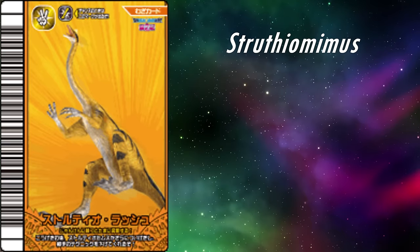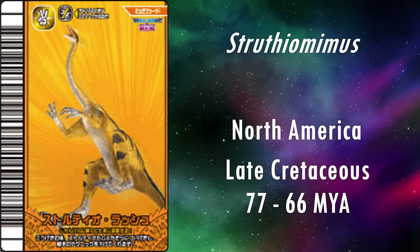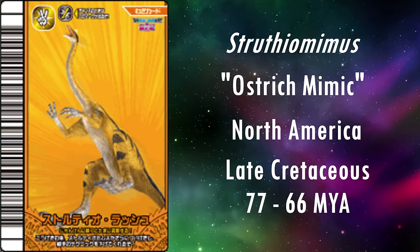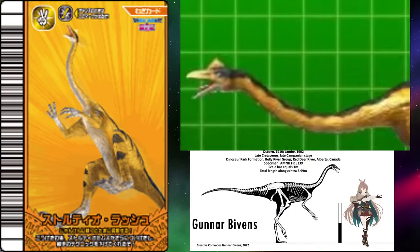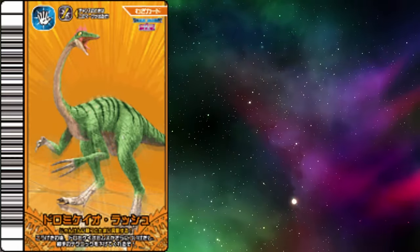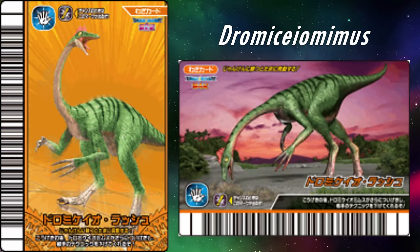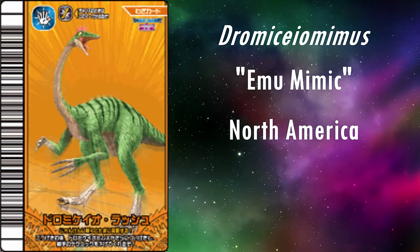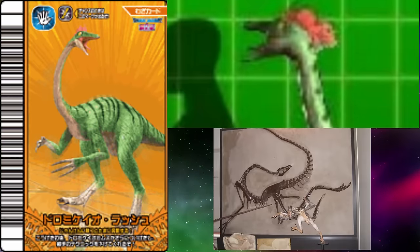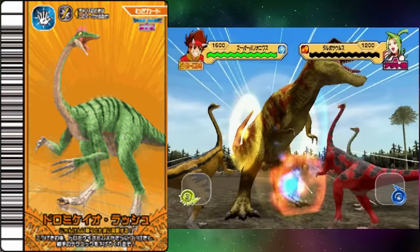Next is Struthiomimus. It only appears in the arcade move card Struthior Rush. It lived in North America during the late Cretaceous, from 77 to 66 million years ago. The ostrich comparison is apt, as its name literally means ostrich mimic. Like the Gallimimus, the model is anatomically perfect, but it's also been given a weird little head crest. The third and final Ornithomimid is Dromiceiomimus. It only appears in the arcade move card Dromysior Rush. Its name means emu mimic, and it lived in North America during the late Cretaceous, roughly 73 to 68 million years ago. Once again, anatomically perfect with a weird head crest. Though it is a bit odd that Gallimimus was made into a wind dinosaur card in the TCG, but the other two Ornithomimids weren't.